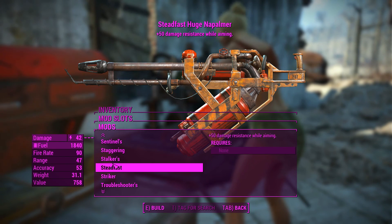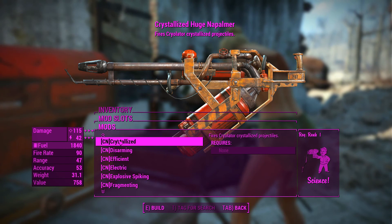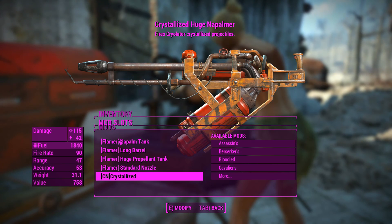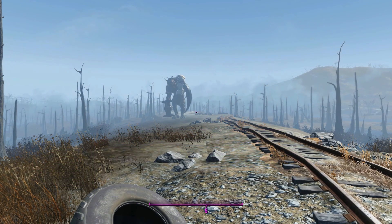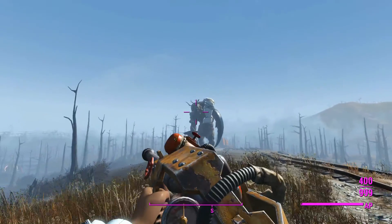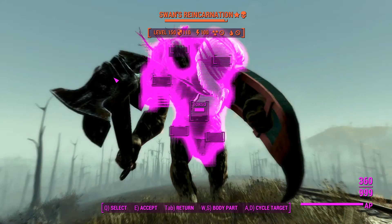We'll swap out the freezing effect for something a little more 'colder', shall I say. Scrolling down — crystallized projectiles. You know what, that fits the theme of a freezing flamer. Let's go ahead and try killing Swan with the crystallized napalm — let's try our new and improved freezing-type flamer against Swan.